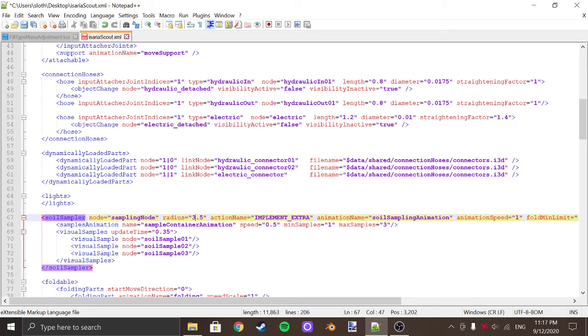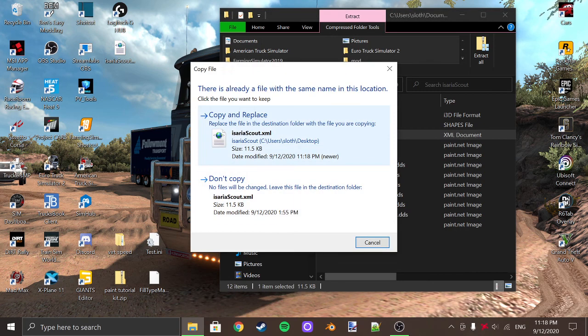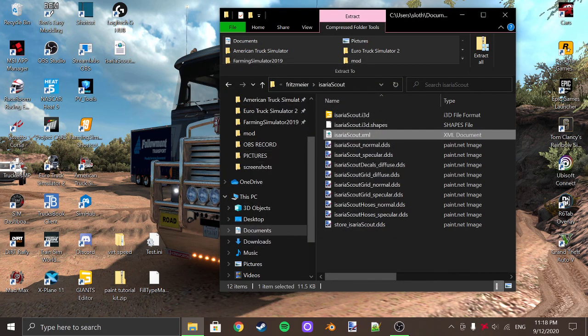You want to change that — if you want to do the whole farm, let's say 5,000. Press save, close that off, close that, copy it, and dragging that in — you want to copy and replace. Then open up Farm Sim.